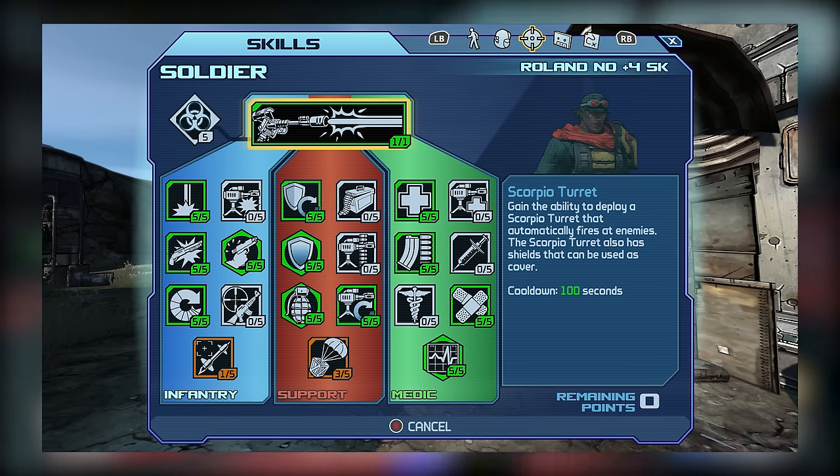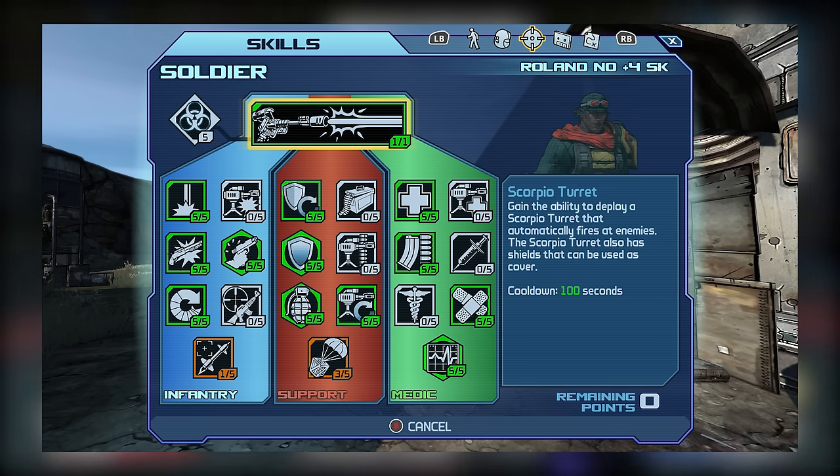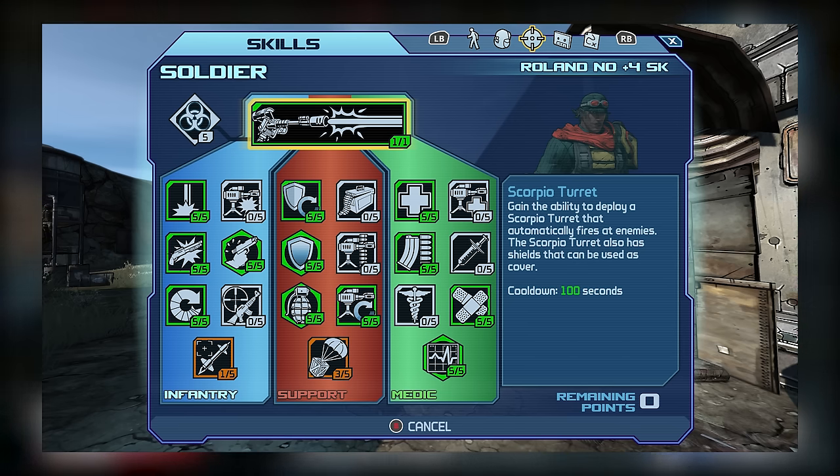For the Medic tree, I went with all the skills I recommended: Fitness to boost max health, Overload to boost magazine size, Grit for resistances, and Stat for passive health regen upon scoring a kill. Going this route makes the most sense for a solo build, since the skills I avoided are usually best for co-op anyway.